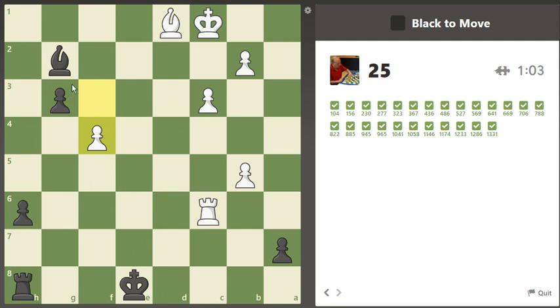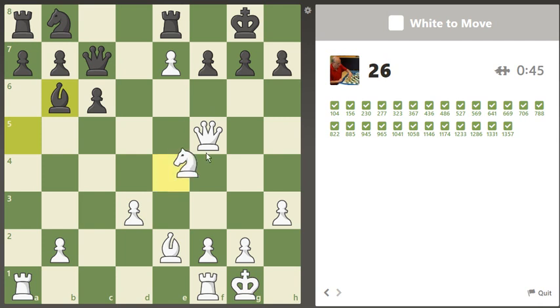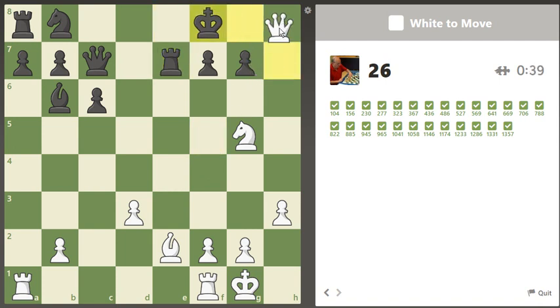We've got a dangerous position — just take this, now we're going to push that. Good day, mate. Knight f5 or g5 hits f7. Looks to be it — yep, that's it. What do I do next? Oh, take down here — duh.